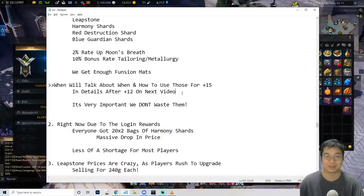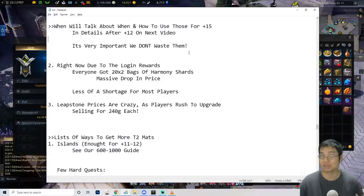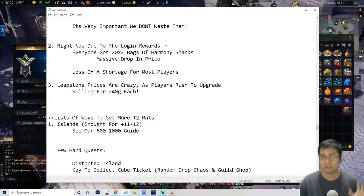You don't need the fusion mats — we've got plenty of those. On the next video, I'll teach you how to go from plus 12 to plus 14, then plus 15, very cheaply — not pay-to-win, just by knowing the probabilities and the methods. That'll save a lot of gold. But there's a lot to cover, so we'll talk about that on the next video. Right now we want to get as much material as we can.